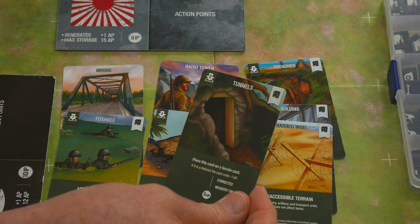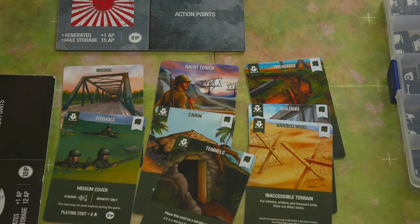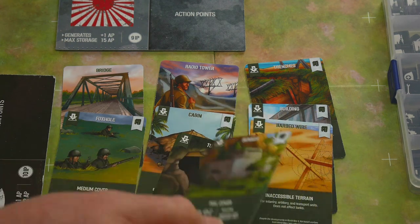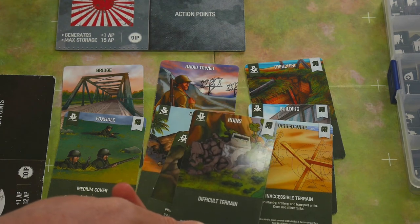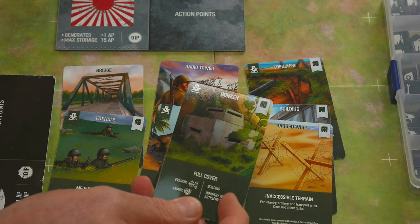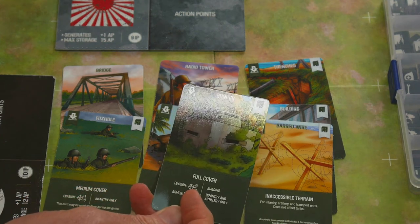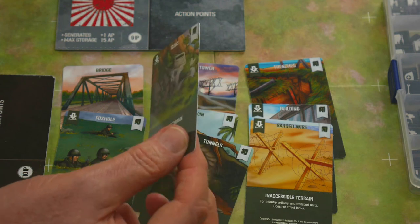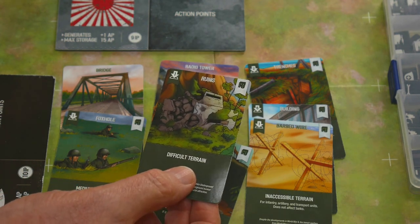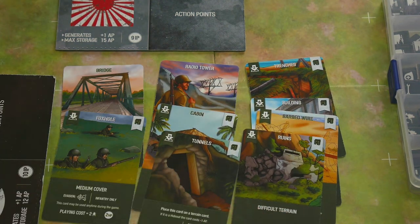Continuing through the artificial terrain: bunkers — and look, if I turn over this bunker, it becomes ruins, so it's become rubble. It provides full cover — plus three to any dice roll to try and hit what's inside. Once it's turned over, it just becomes difficult terrain. It's rubble. Tons and tons of thought have gone into these cards. There could be four, six, eight, or ten of these terrain cards on the board before the game starts, depending on the scenario being played.